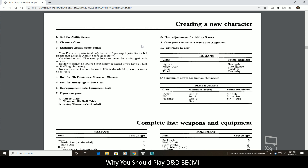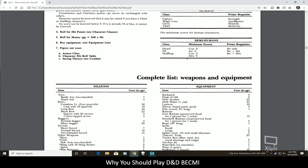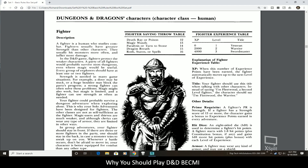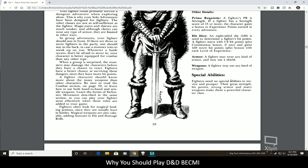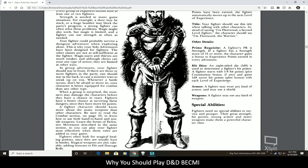Each of the classes is a 1 to 2 page affair, unless you have spell casting — then they obviously include the spell listings and go a little longer. Here's the Fighter's description, going through the Fighter's details, saving throws, experience table, XP titles, and prime requisite. A Fighter's prime requisite is Strength. If a character has a Strength score of 13 or better, the character gains a bonus to experience points. The hit die is a D8, a little different from Advanced Dungeons & Dragons.